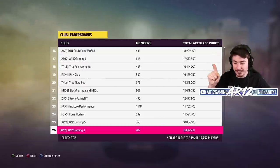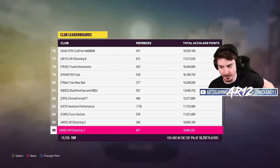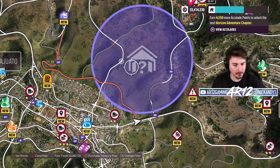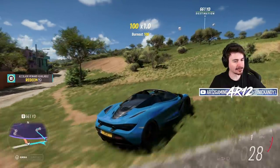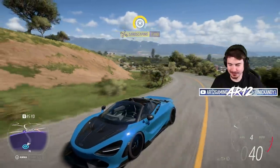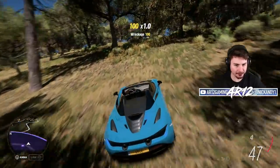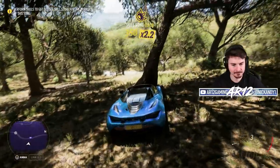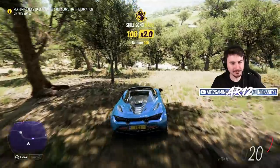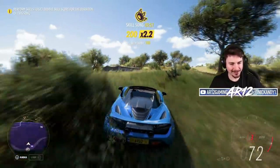That race finished us up south of one of our barn finds, so since we're over here — it's not really a good car for off-roading, but 720S, let's go find a barn. This car looks so good in the game. I thought I might hide a barn up a hill behind trees, but I think I found it — there's no such thing as a mistake, just happy accidents.